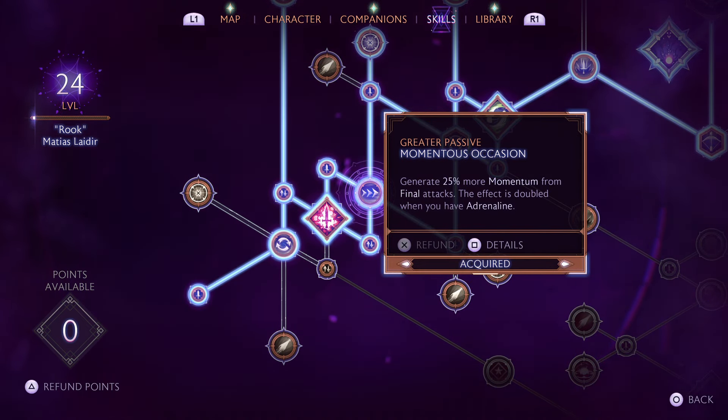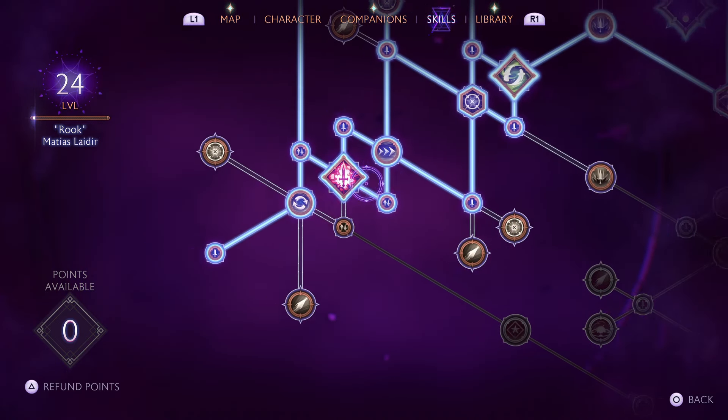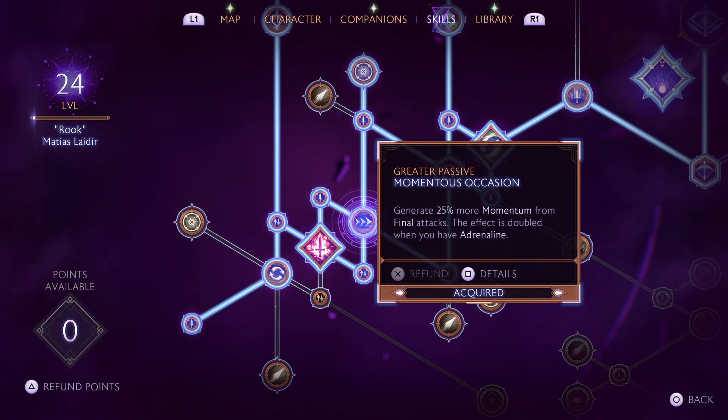Momentous Occasion generates 25% more momentum from final attacks, and this effect is doubled when you have Adrenaline. Certain classes can give you Adrenaline — I believe Davrin and Harding can. Momentum is what the Rogue uses to fuel its abilities, so anywhere you can get that quicker is needed. From there we're going to take Burst of Speed: Momentum Generation plus 10%, which ties in very nicely with Momentous Occasion.